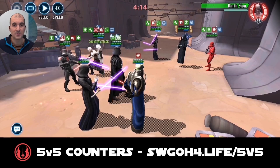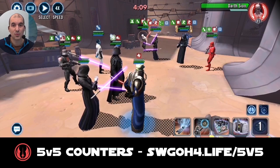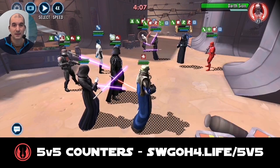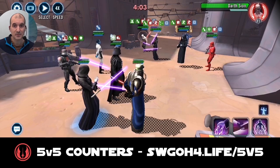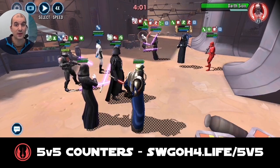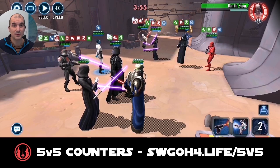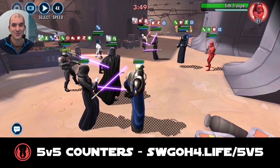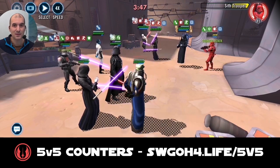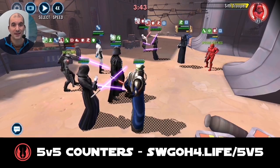Basic attack onto Sion. Got another Force Crush to get more DoTs on the board, then applied taunt-tank over on Sith Trooper. Decided to swap turn meter to my Traya so I can isolate Sion — didn't want him doing anything crazy. Then decided to fracture Traya and take out the Sith Trooper, but he had critical damage immunity on him so I wasn't quite able to finish him.